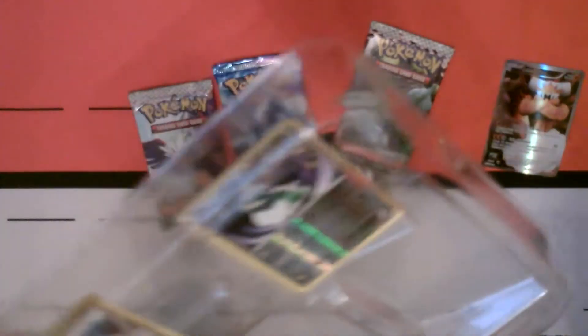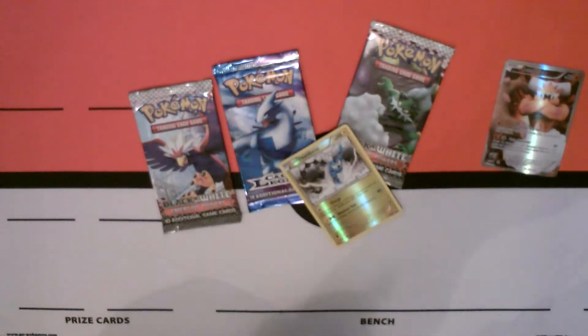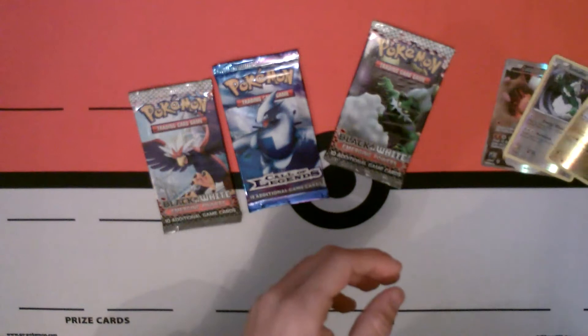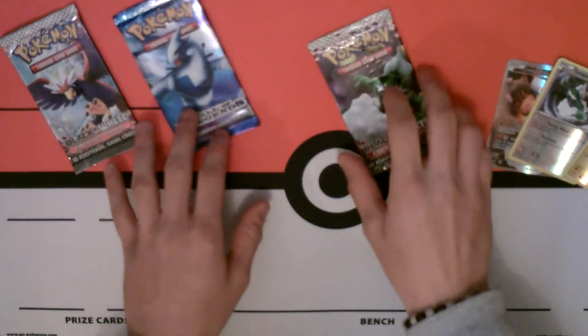You also get three packs. My only real complaint is that you get Emergent Powers and Call of Legends, and there's nothing I really need from those sets. But let's get the Thunderous and Tornadus out. So I'll show you these guys as well — they're really nice looking cards. They're in Reverse Holo as well, not to get them confused with the Holos. There you go, those are the three Genies. Might as well start opening the packs and see what we get.